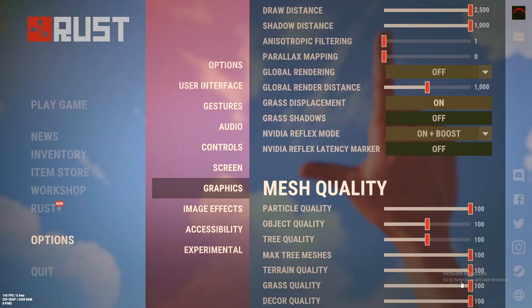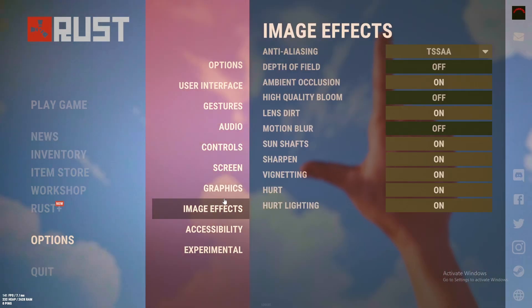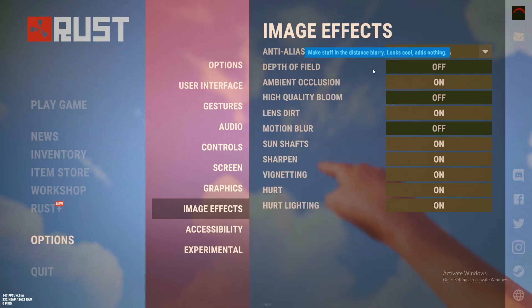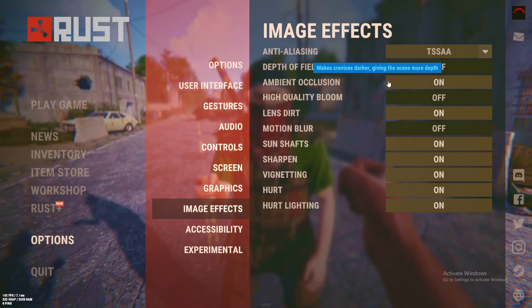Now let's go to mesh quality. This depends on your PC — go and play with these settings and test them out based on your PC's performance. Now let's go to image effects.